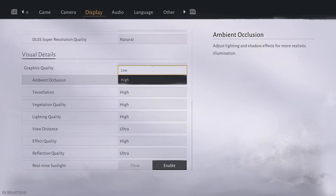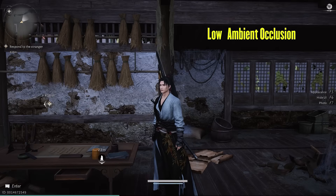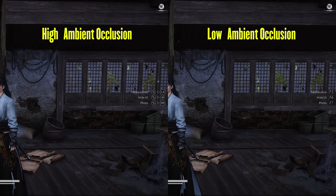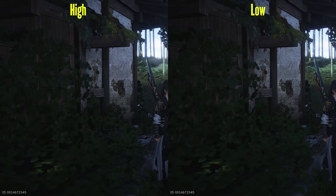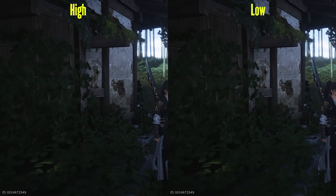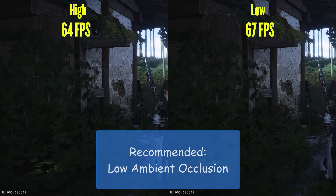The first setting we are gonna look at is ambient occlusion. In most games, turning this to lowest quality makes you lose all depth, but in this game that is not the case at all. In the low setting there is still tons of ambient occlusion applied, as you can see in this room. Comparing to high, you can only see a slight shadow applied to objects in the back, which is barely noticeable. Since the difference between low and high is very little, I would recommend low ambient occlusion to gain a tiny boost in performance.